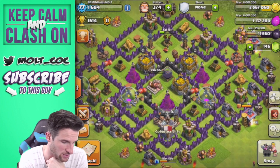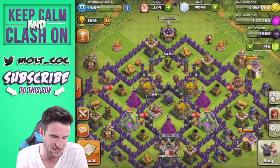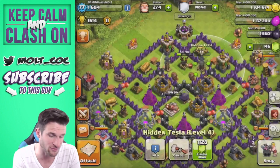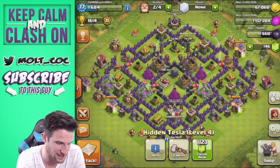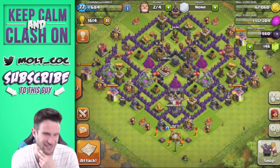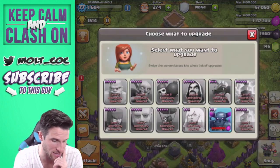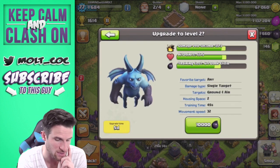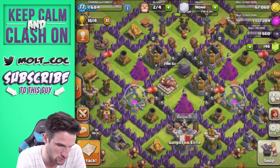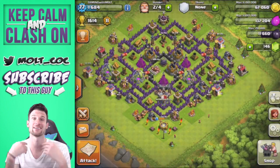We still need to upgrade our teslas and walls, and we have a couple more things to research. We can also upgrade our clan castle. Let's go ahead and upgrade one of these teslas to level 5 — it's going to take 8 days. With our elixir, all our barracks are maxed. We still need to upgrade our Pekka and rage spells, as well as minions, though I won't be using minions too much. Let's use some of this elixir to upgrade our walls — I'm going to max out every single wall in this base.